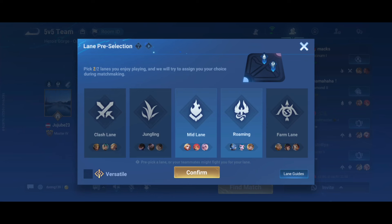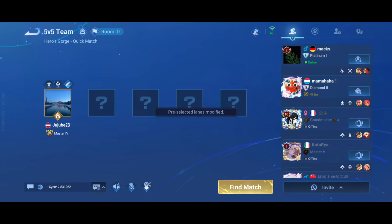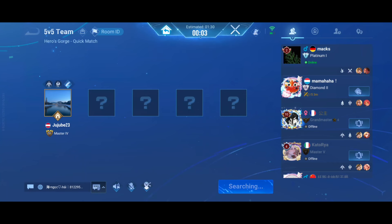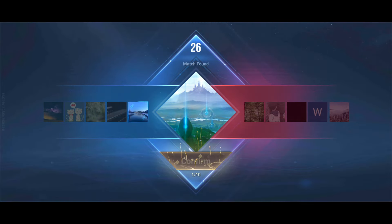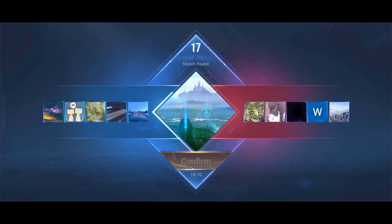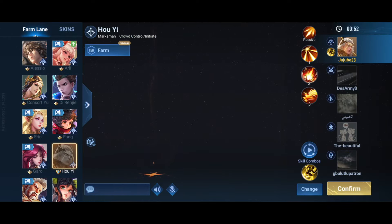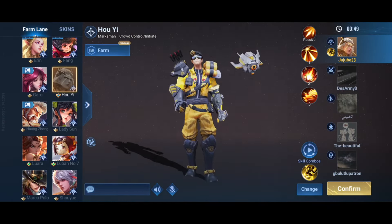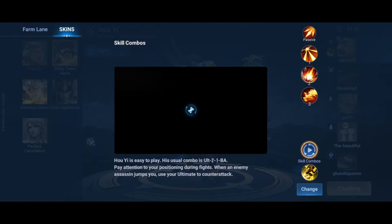Let's get back to the second game — another quick match. As you can see you can choose your lane pre-selection, which is really nice because it avoids fighting for roles. I'm going to try the farming lane, which is pretty much ADC. The recommended hero for this is Ho Ho Yee — it's really simple, kind of like Varus in League as a marksman.